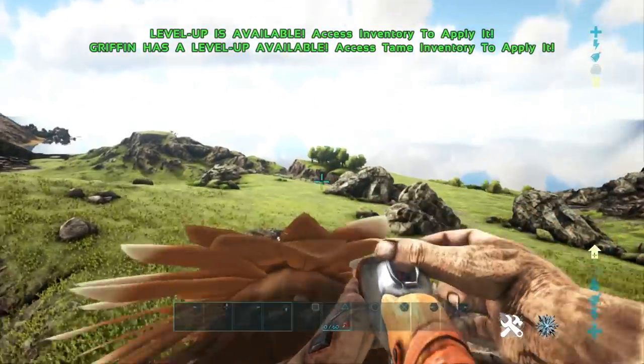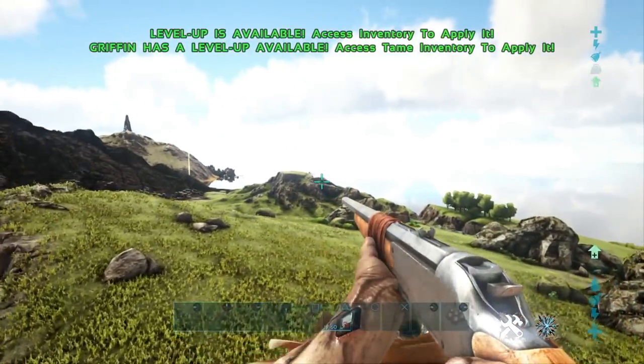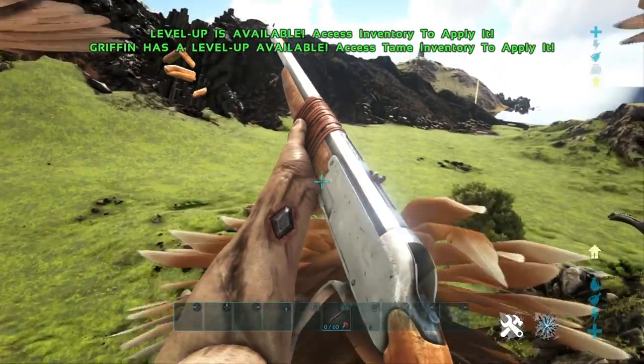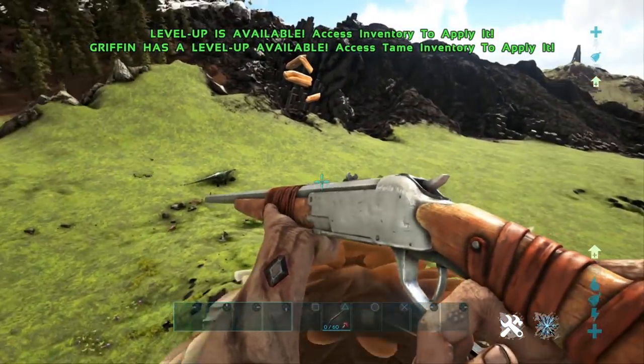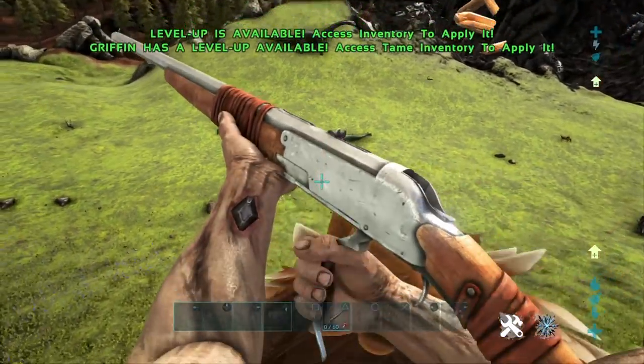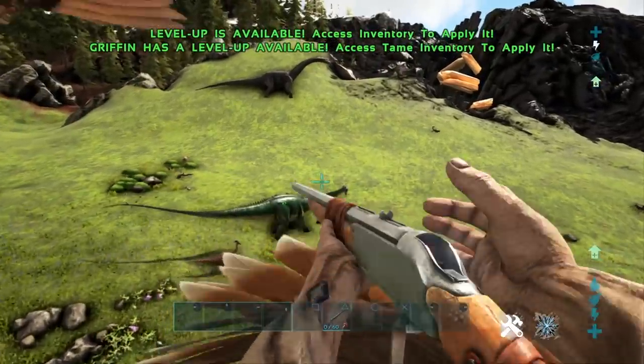You can use the Griffin as a mobile taming platform because you can essentially still fly it, still steer it, and fire tranquilizers into a potential victim dinosaur. You can also have another player on the back of the Griffin firing away with you. It's a great way to go about taming stuff.